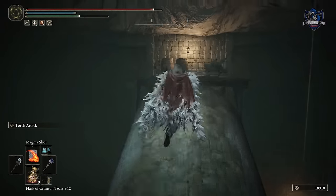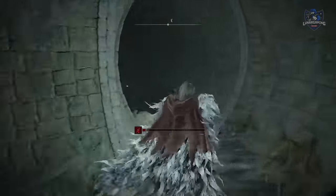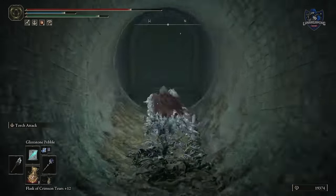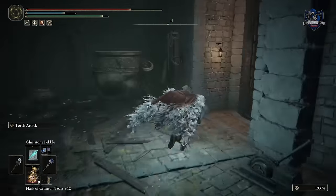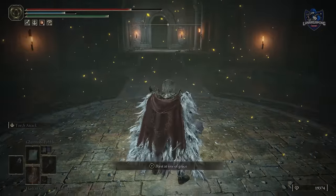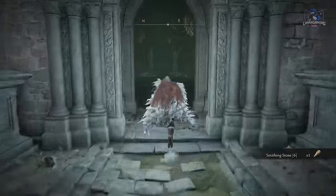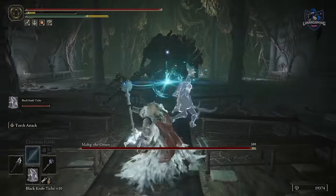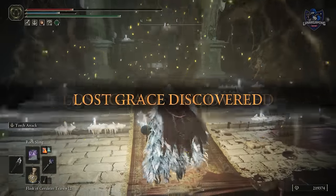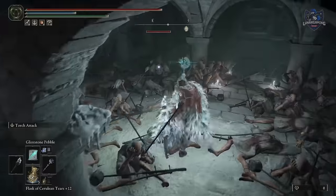Head back through the door and run across the bridge and up the pipes past all the goblins, and you can jump into another pipe. Head down and reach a ladder and a room with pots — there will be an elevator down. Here you will have to defeat the alternate Mohg boss, and once he's defeated you can hit the wall behind the chest to reveal a secret passage.